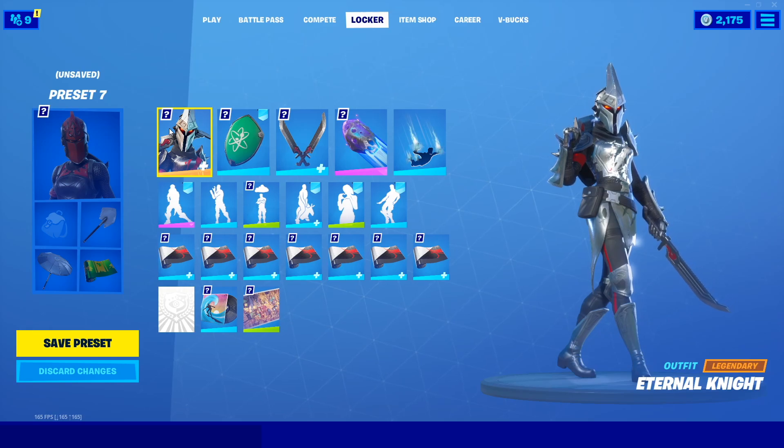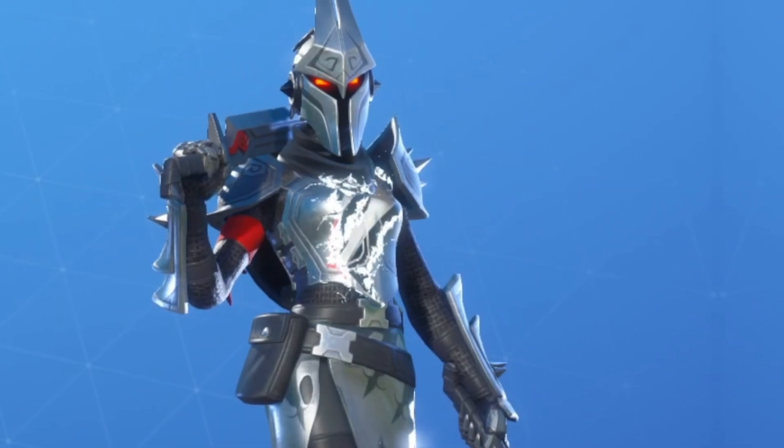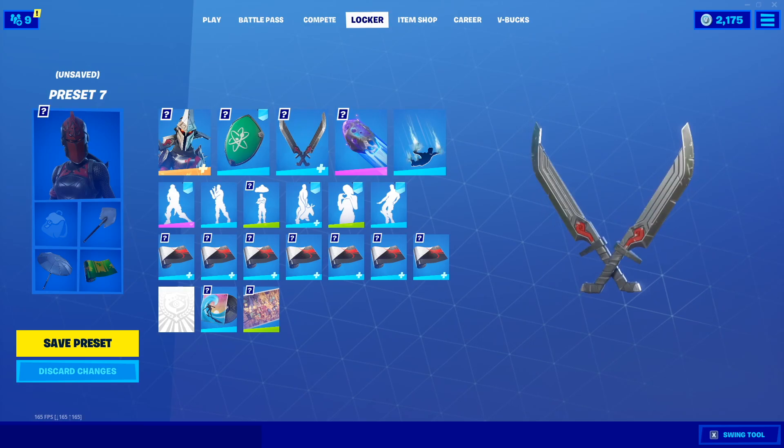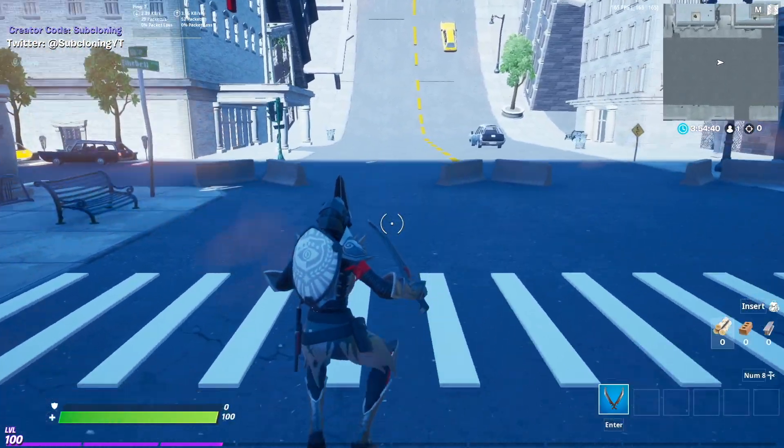Finally, for the Tier 100 skin, we have the Internal Knight with the Banner Shield backbling and the white looks super clean with the silver on the skin. And for the pickaxes, we have these huge swords to match the whole knight look absolutely perfectly.